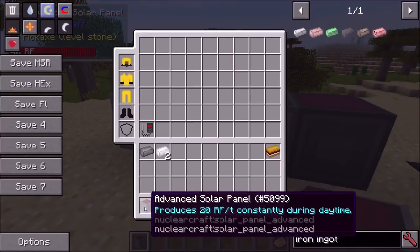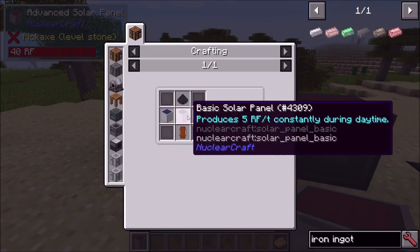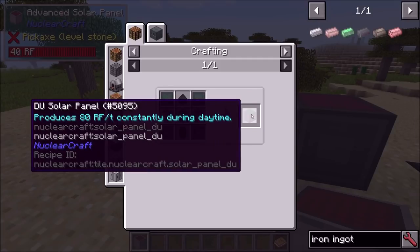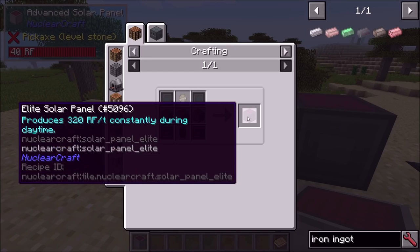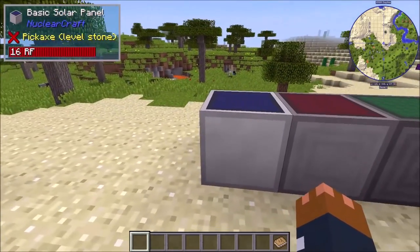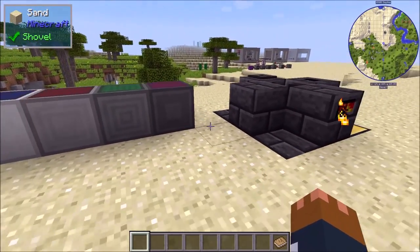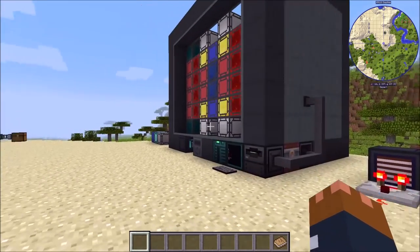Next we have advanced DU and elite solar panels. They work like any other upgradable solar panel — you make it from the last tier, so these produce 5 RF/t, you upgrade to 20, then to the DU which is 80, and then upgrade to the elite which is 320. That's pretty simple, but it now explains why the original was called a basic solar panel — because there were more tiers to come.